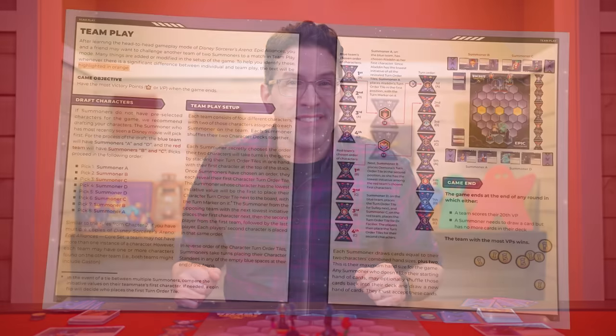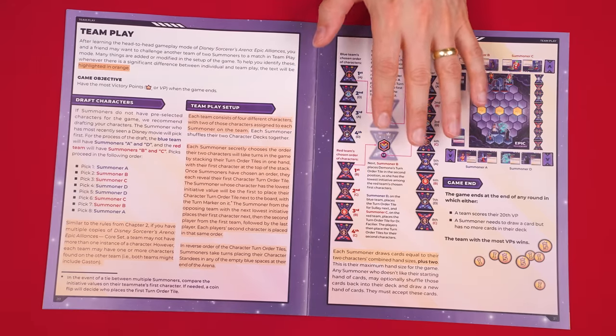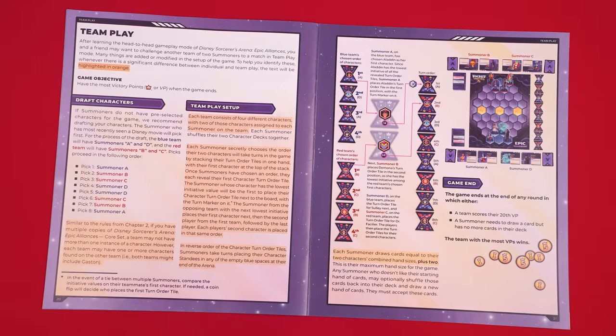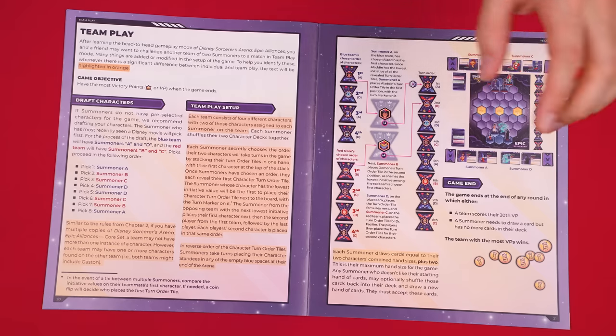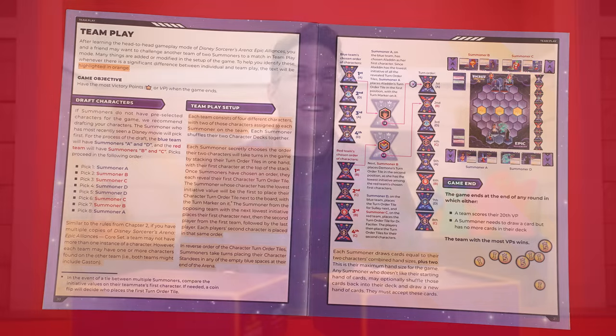That's how you play a game between two opponents. The game also comes with rules for team play, where two players work together facing off against a team of two other players, with each player controlling two characters — making a total of four characters per team. Those rules are left for you to discover on your own.